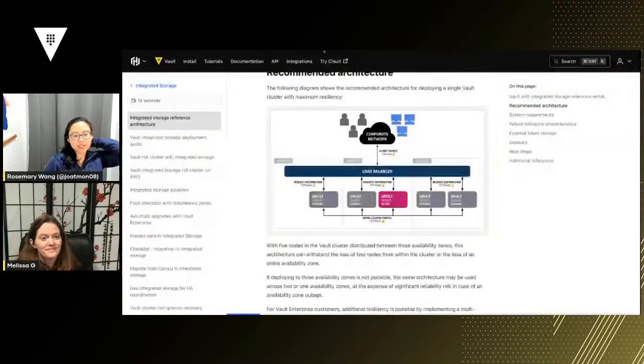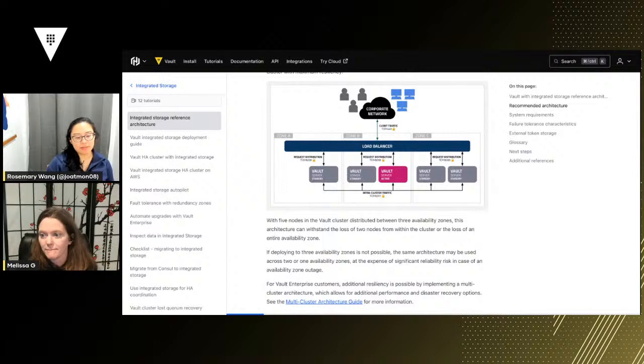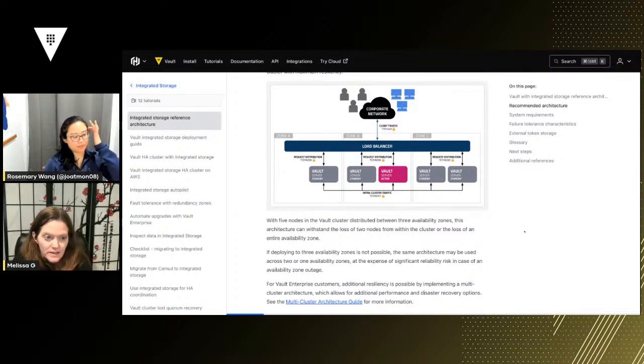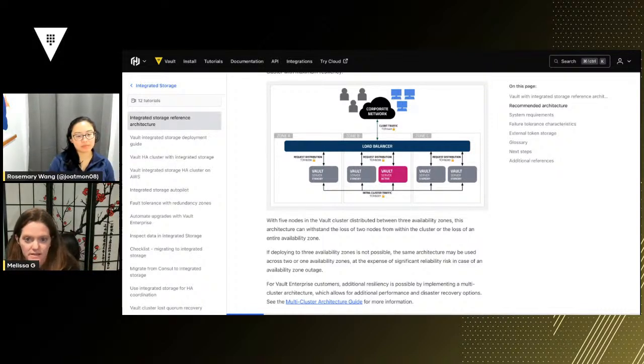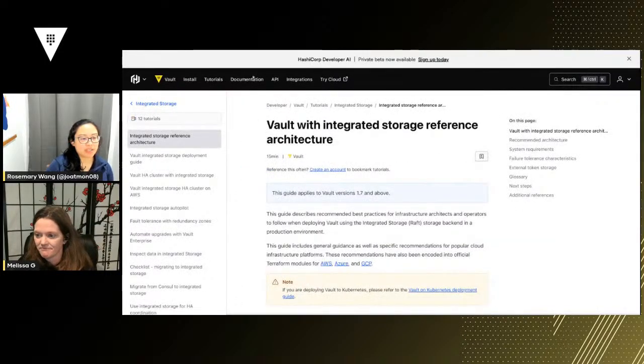This is a recommended architecture for integrated storage, also called Raft storage. Vault has a number of storage backends we didn't cover in the last stream. Melissa, do you have questions about storage backends in general? I'm curious what can be used as a storage backend and why you would choose one over another.